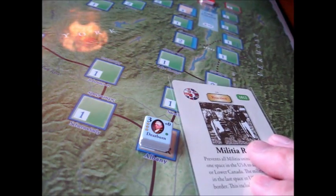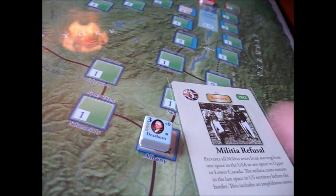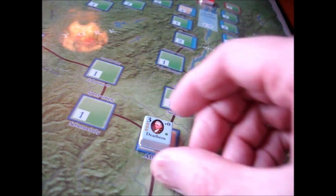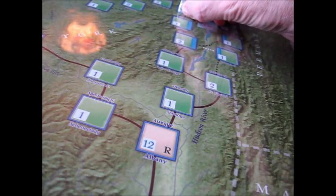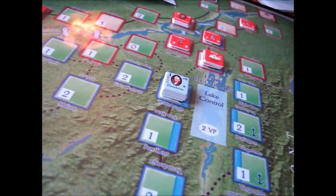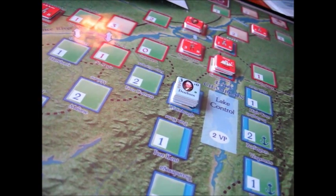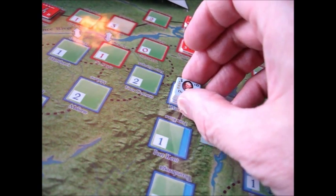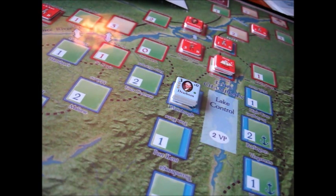One move that would appear obvious for the Americans is to activate Dearborn at Albany, who has the main Eastern Army. But that has some disadvantages — it takes a three card to activate Dearborn, which is a bit expensive. On the advantage side, he can make it up to Plattsburgh pretty quickly and you're threatening the British south of Montreal, which is always good. A lot of historians have criticized the American strategy for not going right for the jugular as they did in the Revolution. But this has a lot of disadvantages also.